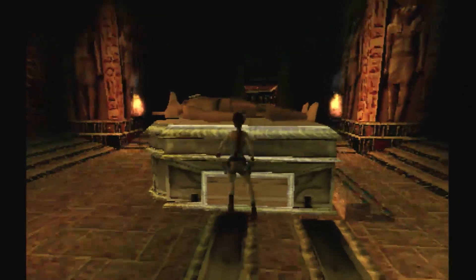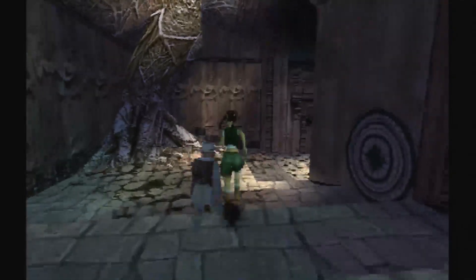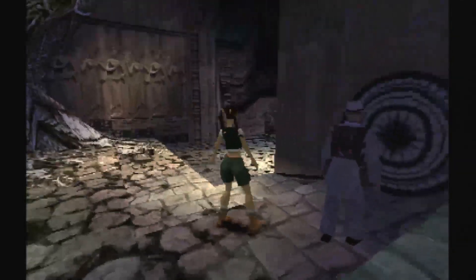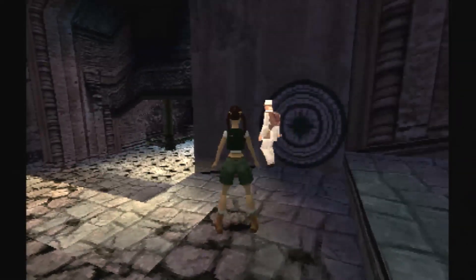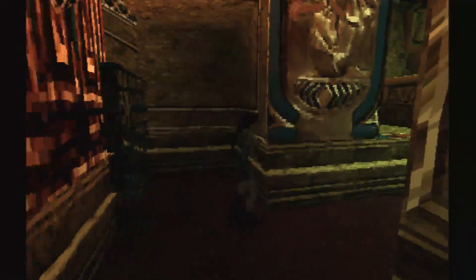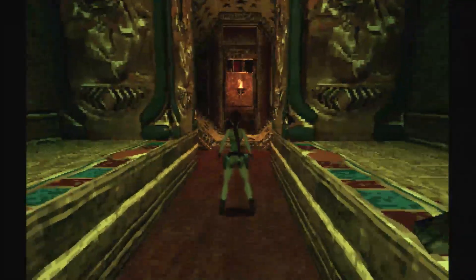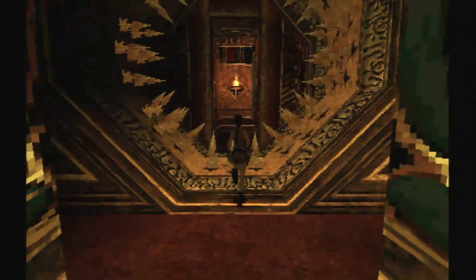Tomb Raider: The Last Revelation sees Lara Croft on a new adventure, this time in Egypt, where she is in search of the Amulet of Horus. The storyline starts with a young Lara exploring a temple in Cambodia with her mentor Werner Von Croy. After a mishap, the story fast forwards to present day Egypt, where you will explore Cairo, the Valley of the Kings, and Giza. The new locations are a major change from previous games.